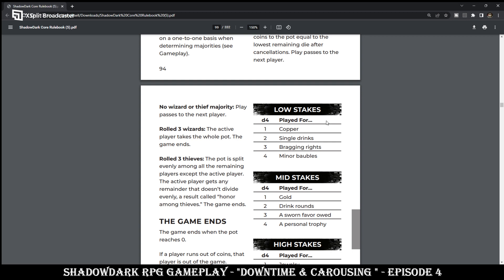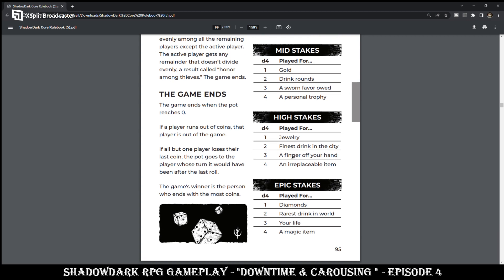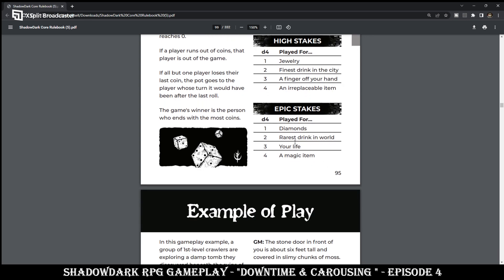For low stakes, you can play for a copper, a single drink, bragging rights, or minor baubles. Mid stakes involve gold, drink rounds, a sworn favor owed, or a personal trophy. High stakes include jewelry, fine drink in the city, a finger off your hand, an irreplaceable item, an epic diamond, the rarest drink in the world, your life, and magic items.